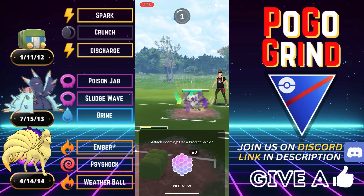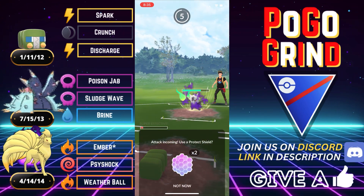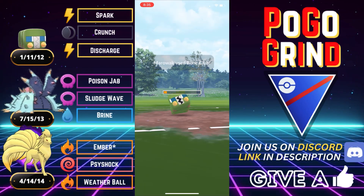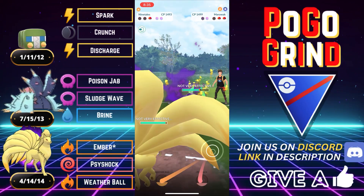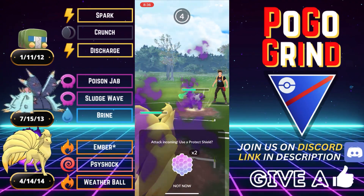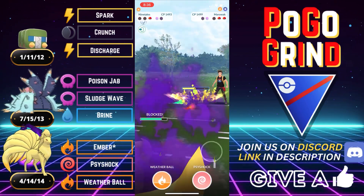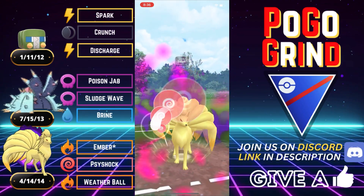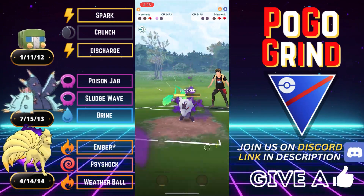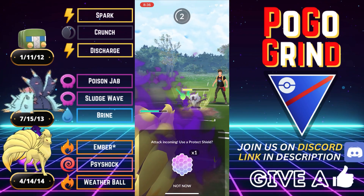Gonna let whatever this is go and put the hope and faith into our Shadow Kanto Ninetales to perhaps bring this home, up a shield. Just another Bone Club — gonna let it go, doesn't matter. Gonna let them dump all of their energy on that low health Charjabug. And now it is up to our Kanto Ninetales. They're going straight Bone Club on us. This is where having Psyshock for the coverage comes in super clutch. You don't need overheat — I know it's so satisfying one-shotting Steel types with overheat, but you don't need it. Sometimes you have to be a little bit practical.